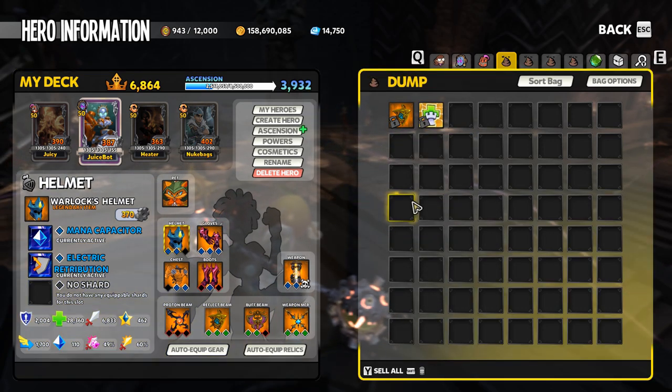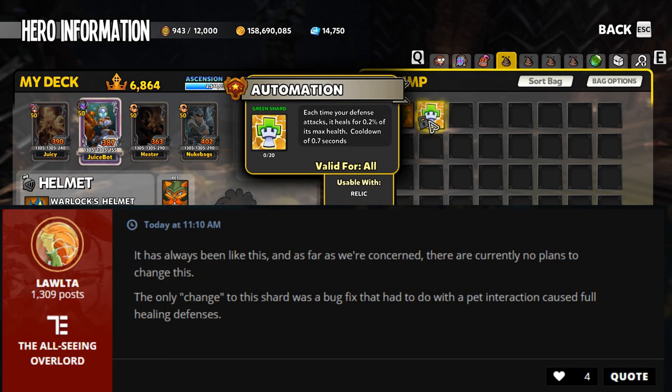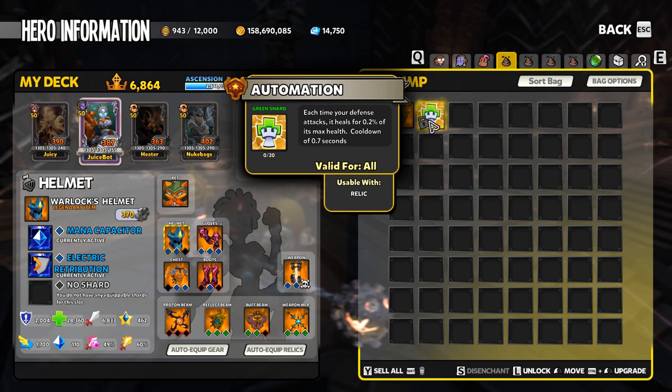Walta from Trendy confirmed that the hidden value of automation has actually been there since the shard was released, and that Trendy has no plans currently of making any changes to it. So get yourself to 680 stars and get that automation shard.